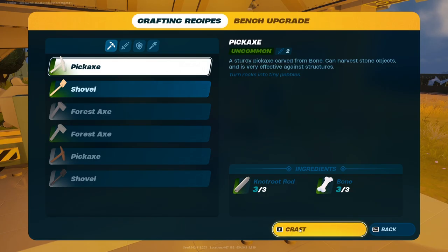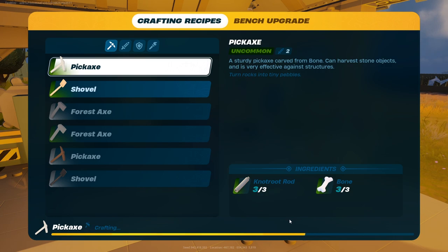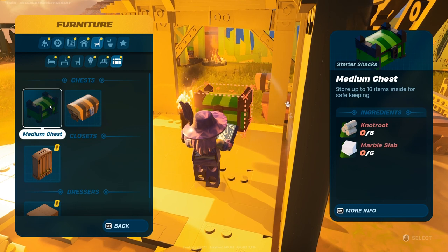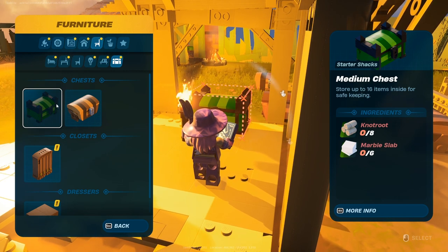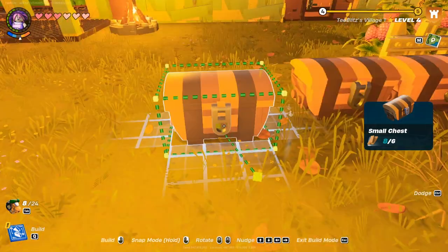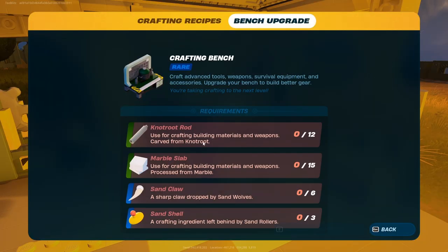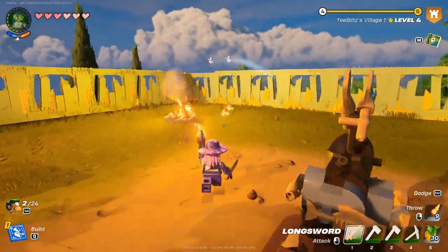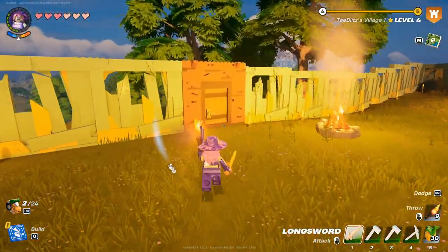We're going to need a place to put all this extra stuff. We can build a bigger storage now with more knot root and some marble. We'll get the marble in a second. To upgrade the crafting table again we need a knot root rod, marble, sand claw, and a sand shell - six and three. Those are a little more challenging to get, but we have the better sword now so we can go do that. Let's go back to that cave.